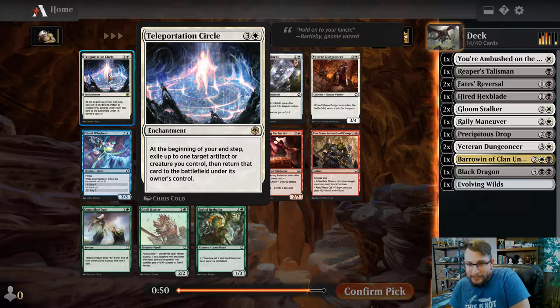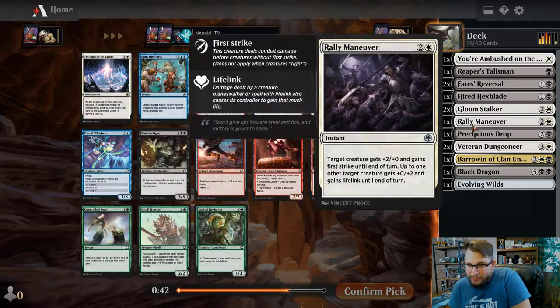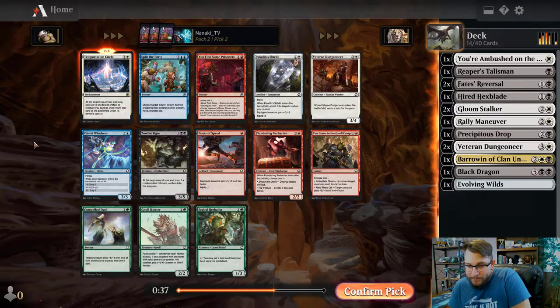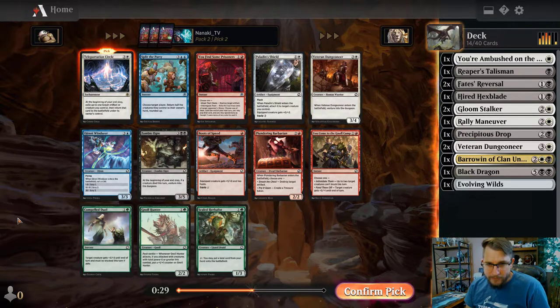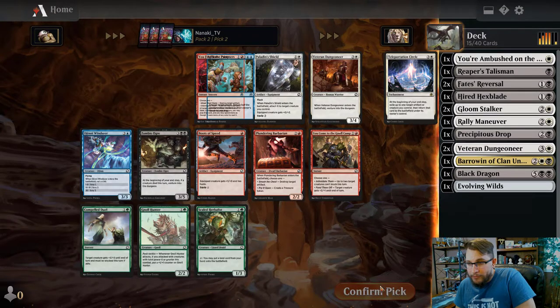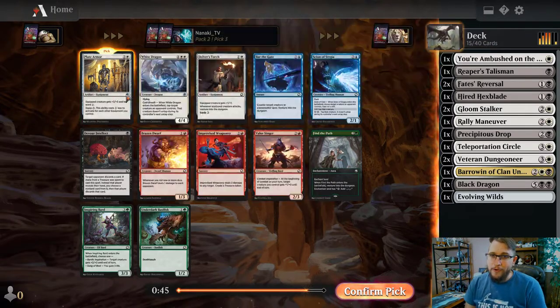Teleportation Circle - get in my deck! This card's a bomb. We have two - actually three - really good enter-the-battlefield cards already. I'm not going to play Paladin Shield. We'll hopefully table the Dungeoneer and pick up a Zombie Ogre, but Teleportation Circle - I love it with Black Dragon. I have a Black Dragon, I want to play Teleportation Circle, and I also have Borrow In and venturing cards that come into play.